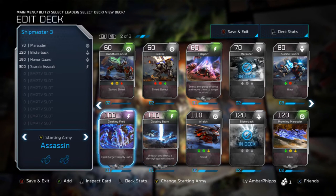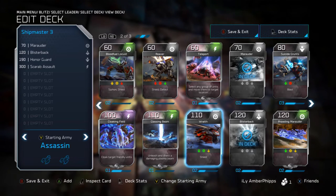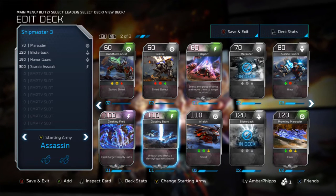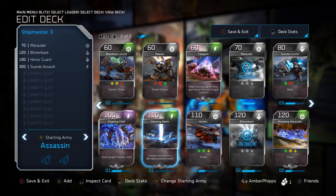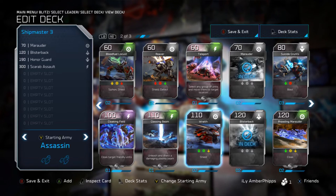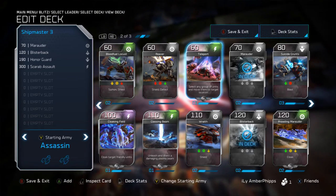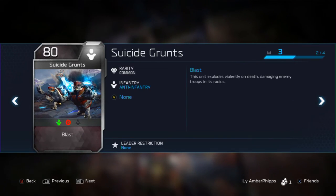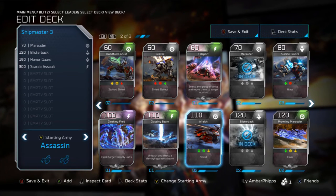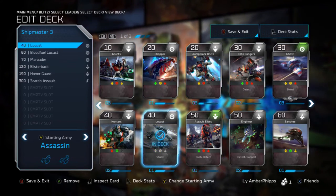Other cards that are useful but don't personally go into my deck are the Wraith, Glassing Beam, Cloaking Field, and Teleport. The Cloaking Field does exactly what it says - it cloaks all your units in the circle. The Glassing Beam is pretty good but a bit more situational than a general use card. The Wraith is a pretty good unit with the shield, especially early in the game - it loses a little viability later on but is still decent. The Teleport simply teleports your units around the battlefield. Suicide Grunts have some good use but at 80 energy they're a little pricey - if they were 50 or 60 I'd be more interested.